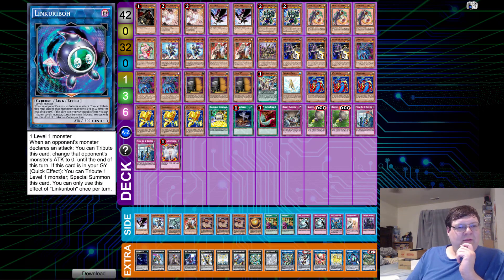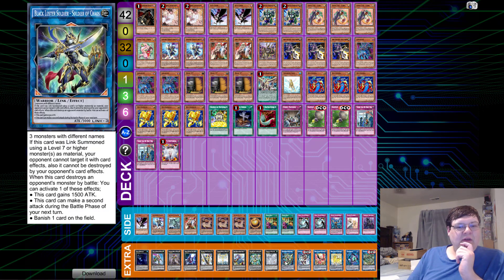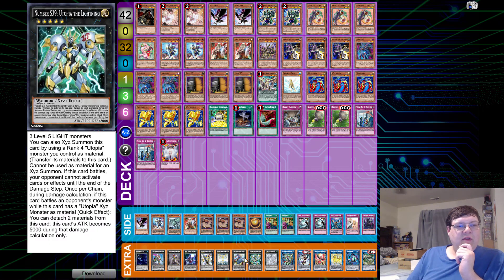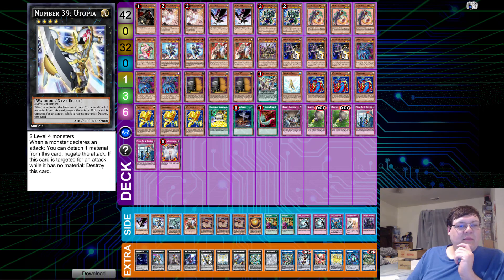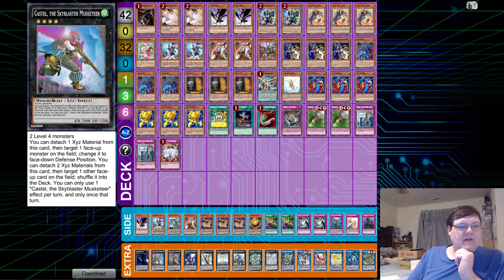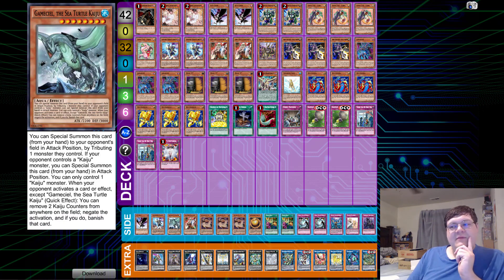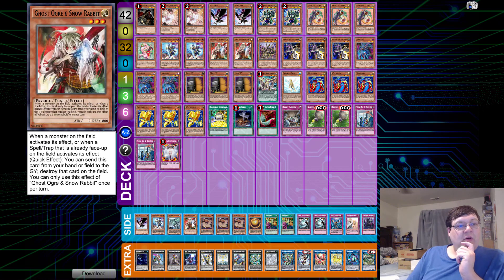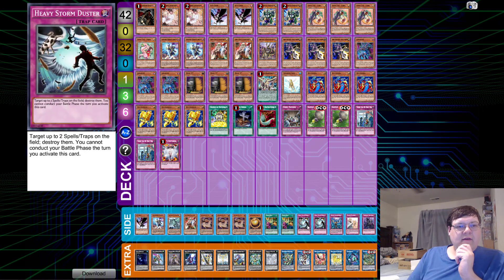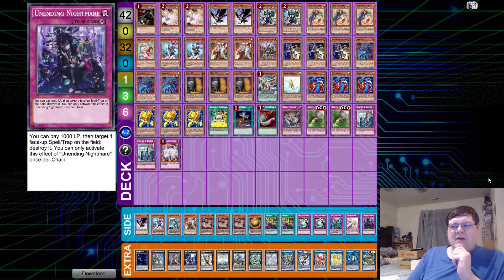Extra deck: one Anima, one Linkaribo, one Unicorn, one Phoenix, one IP Masquerena, one Soldier of Chaos, one Tornado Dragon, one Utopia of the Lightning, one Bagooska, one Utopia Double, one Utopia, one Selenon Arc, one Exeton, one Castell, and one Abyss Dweller. Side deck: one Ditto Crow, one Phantasmiboy, one Gamma Seal, one Ghost Ogre, triple Retaliating Sea, one Sphere Mode, two Shared Ride, two Heavy Storm Duster, one Imperm, one Silent Morning, and one Unending Nightmare.